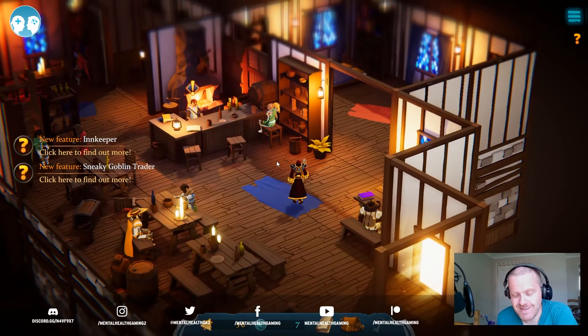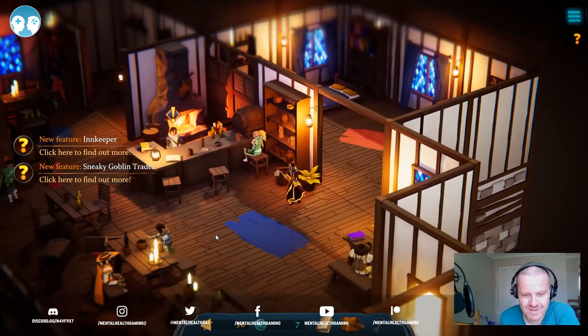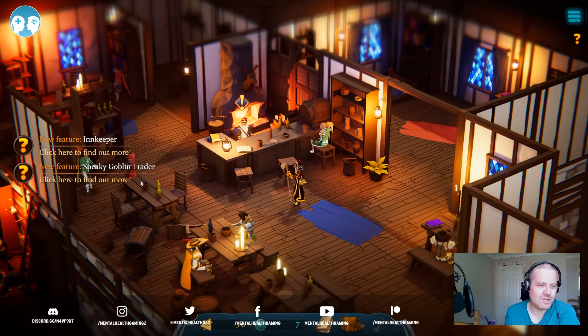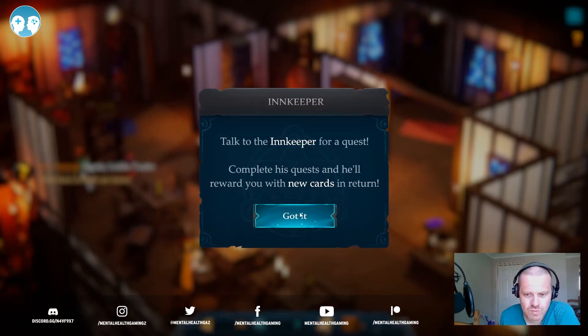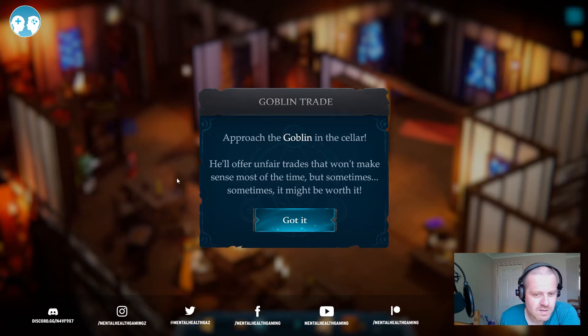I'm not saying the developers have played Diablo, but I think they've played Diablo. That's what we've got to do — talk to the innkeeper. Click here to find out more, talk to the innkeeper for a quest, complete the quest and he'll reward you with new cards in return. There's also the goblin in the cellar — because that's where goblins belong — he'll offer unfair trades that won't make sense most of the time, but sometimes it might be worth it.